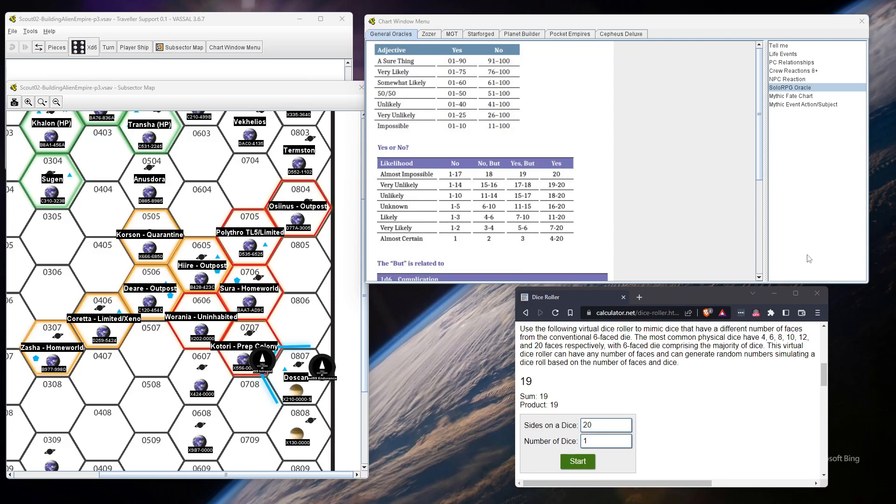With these crazy rolls of like 19, they're open. So now they have knowledge — 'Yes, we have this many worlds.' Then we'll do a likely roll about sharing info on the Zacian Empire. Result: no. There is another empire, but they're not going to give any more info.